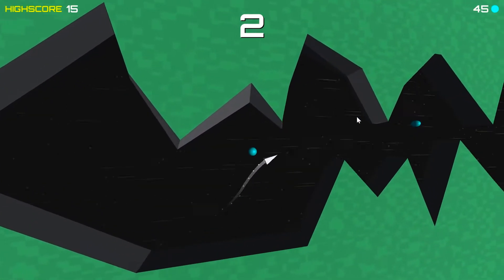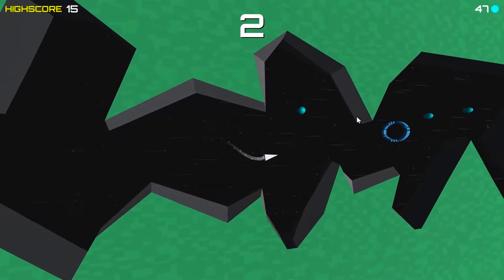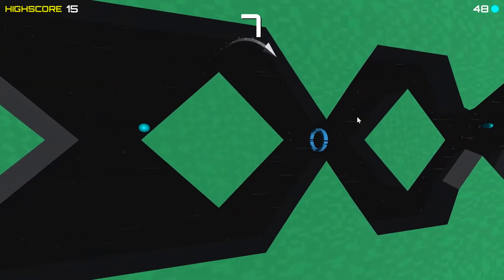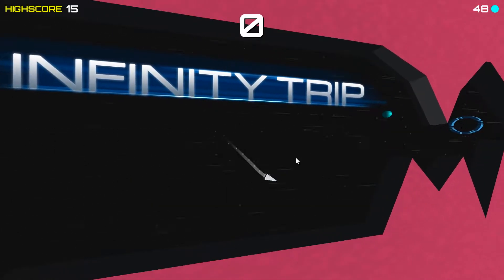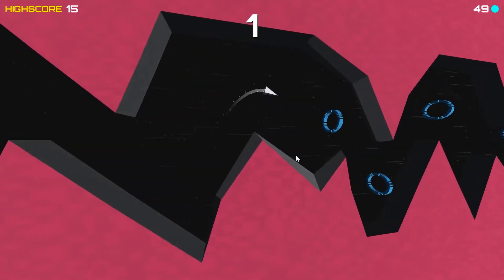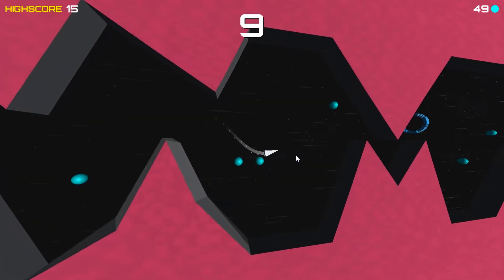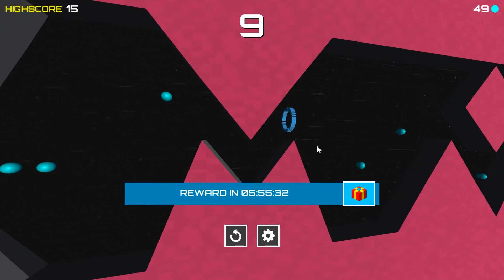Now this game is also kind of like Flappy Bird, although in this game you actually have to fly through the rings to get your score up. The green things — or teal, I guess — those give you points that you can actually use to buy other ships.